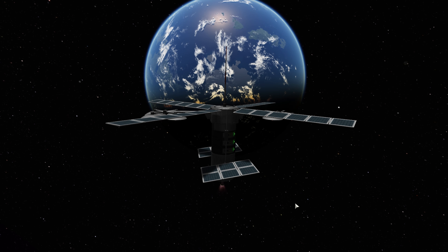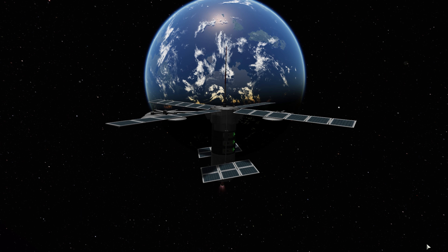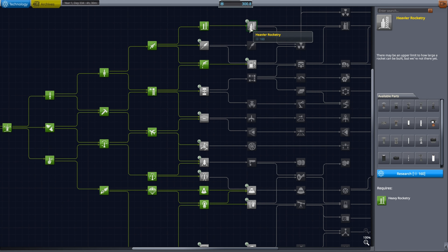In this episode, we will be sending and launching two polar relays for our remote tech network in order to make it more robust and to be able to reach and promote control probes all the way to Minmus.